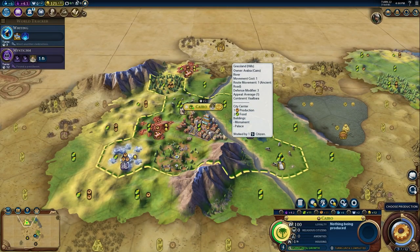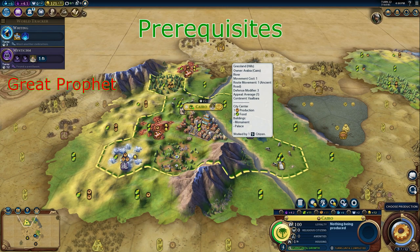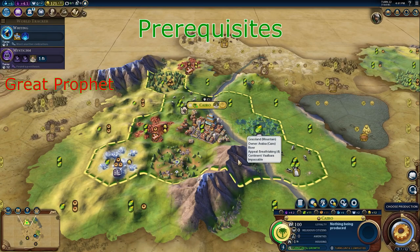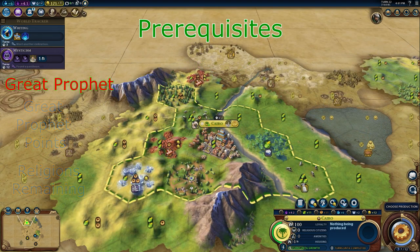So I will talk about the religious prerequisites. In order to get a religion, you need a great prophet, a pantheon, as well as a holy site or Stonehenge in order to use the great prophet on in order to attain a religion. In order to gain a great prophet, you need enough prophet points as well as enough religions remaining in the game. Religions are limited to a certain number depending on how many players are in the game as well as the map size.